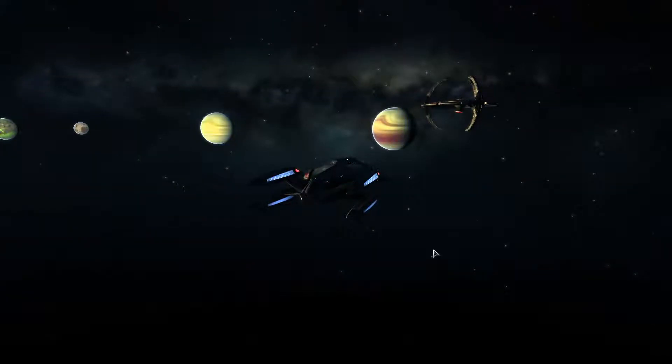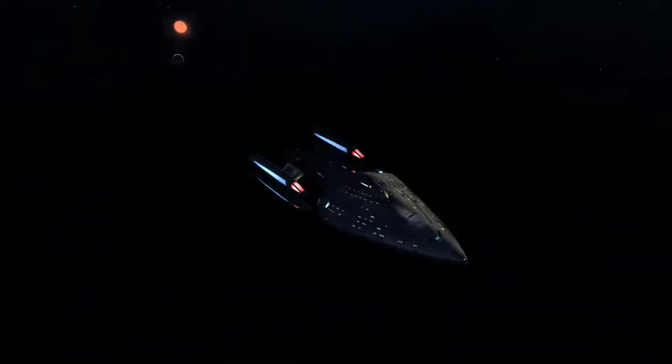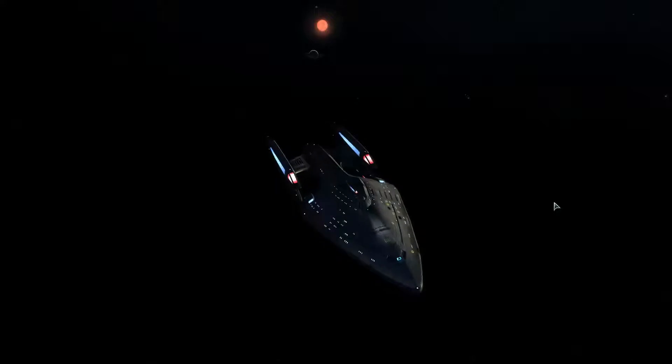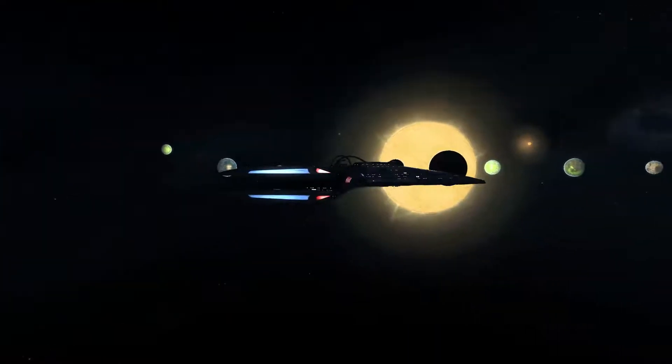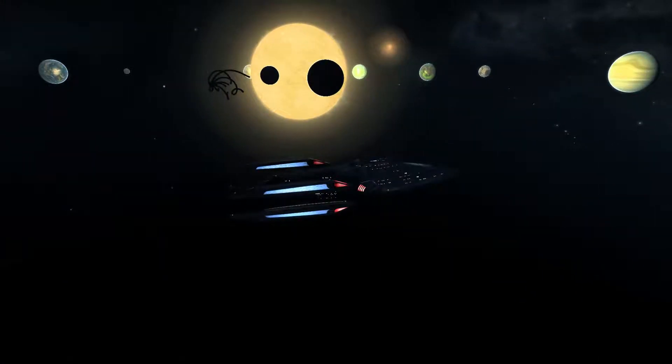Hello, welcome to a new exciting let's play of Star Trek Online. I'm your host the Crimson Phoenix and today we will be beginning the 2400 series within the Cardassian storyline. As you may see, we're on a different ship here than the Atlantis. The ship is actually the USS Paladin, a Prometheus class starship, also known as the heavy escort ship.